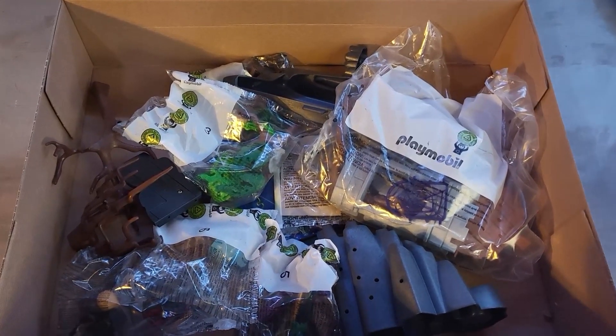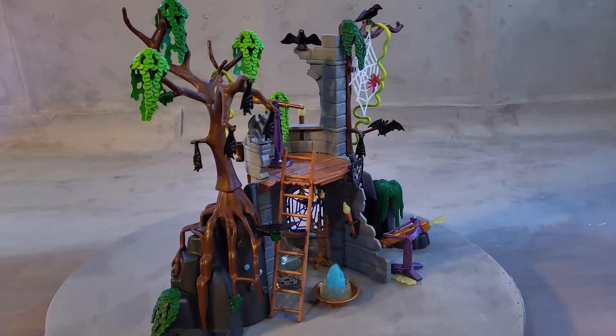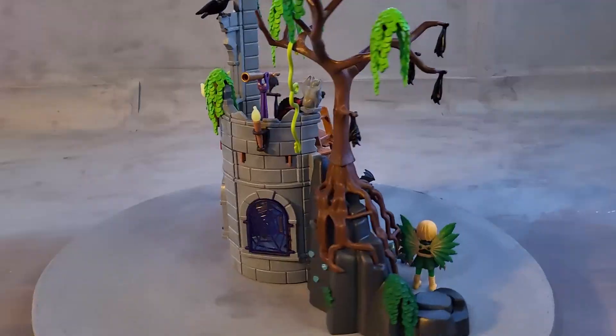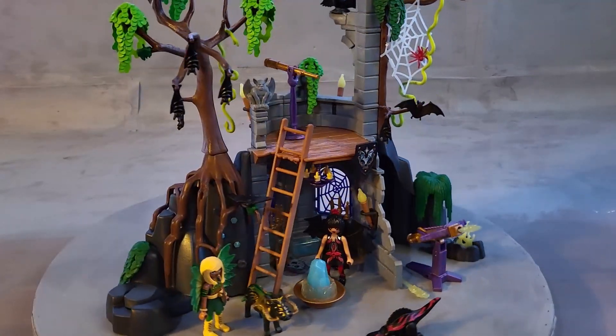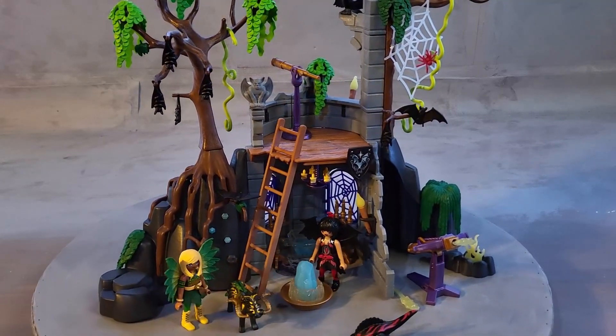This is how it looks inside the box — all the items before they are removed and built. This is Playmobil, and this is yet another brilliant set from the year 2022. It just came out a few months ago. This is set 70807, Bat Fairy Ruins.